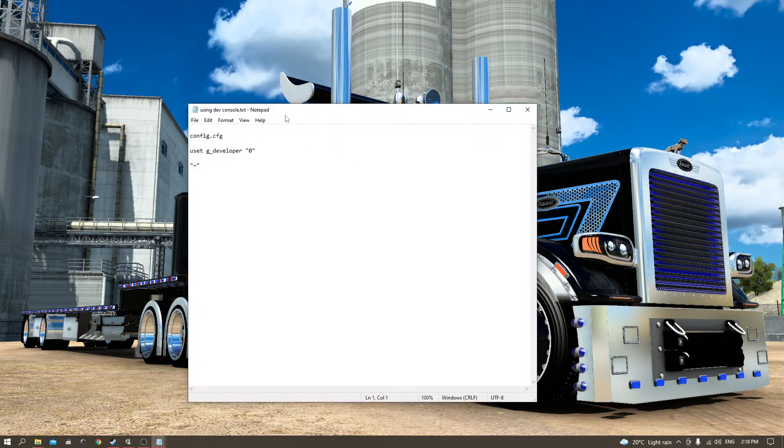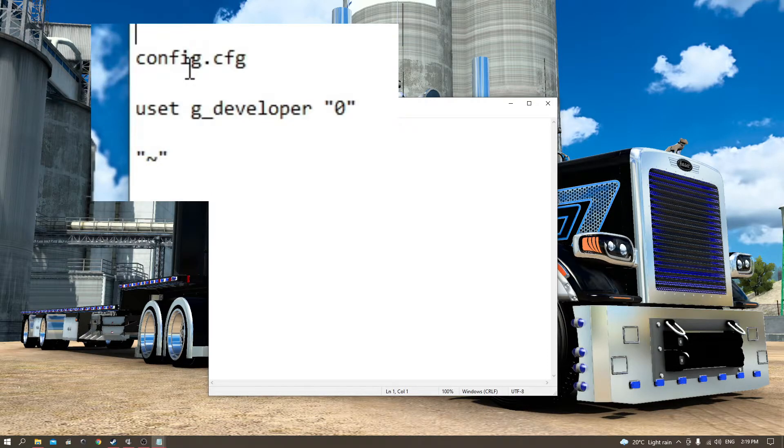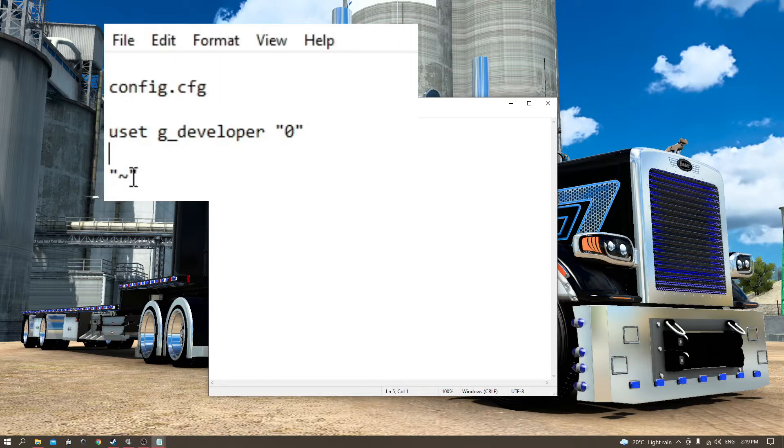First, just for the guys that are new — this is how you set up the console command. Go into the folder where your mods and profiles are stored. Underneath you will find a config.cfg file. Open it up using Notepad or Notepad++, put in the keyword 'developer', and you'll notice a line 'uset g_developer' with a value of zero. Change that zero to one, save the file, go back in-game, activate your dev console. The button to open it is located next to number one on your keyboard, underneath the Escape button and above the Tab button.